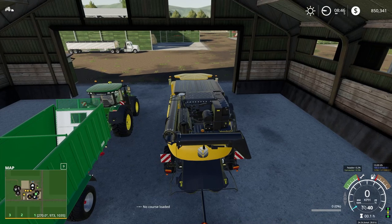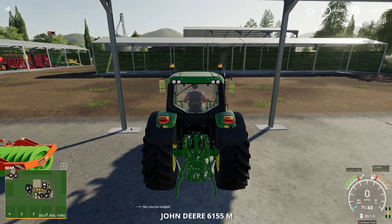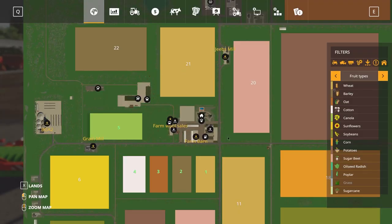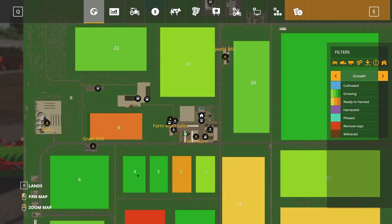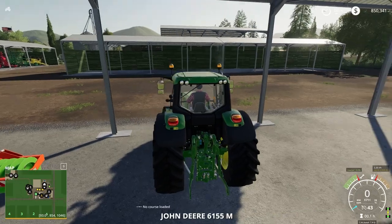Our first fields — field five is ready for harvest. Now we haven't got any cotton equipment obviously, so what we might do is just plow that straight in and get it replanted. Let's go do that first off.